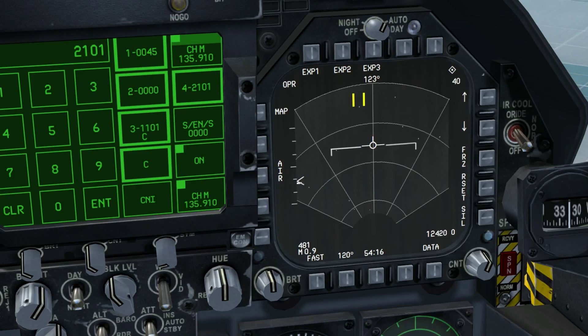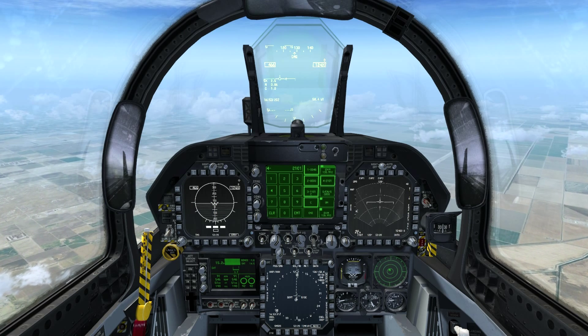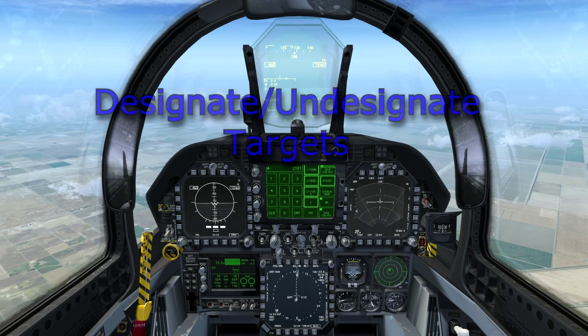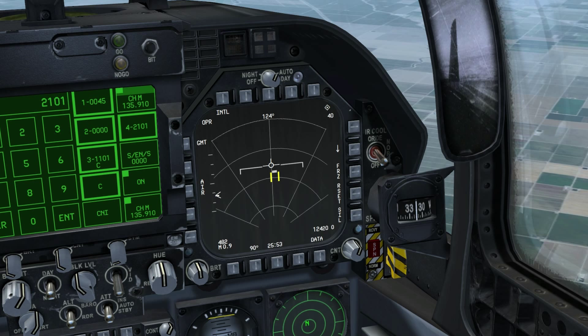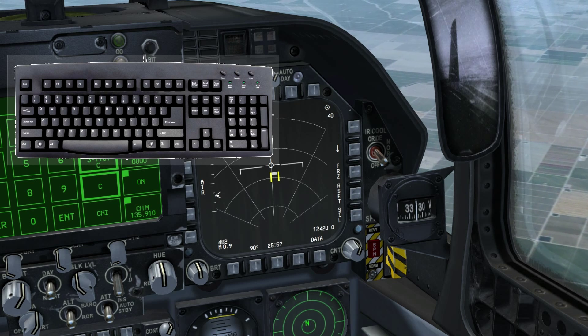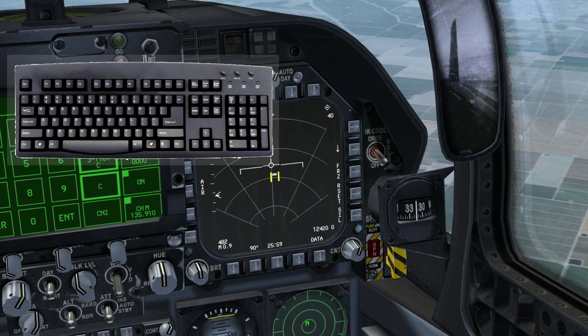The solid diamond indicates that we are in key command mode. Using the air-to-ground radar in GMT mode, we've used the TDC — simply using the arrow keys to move the TDC up and designate a ground target.